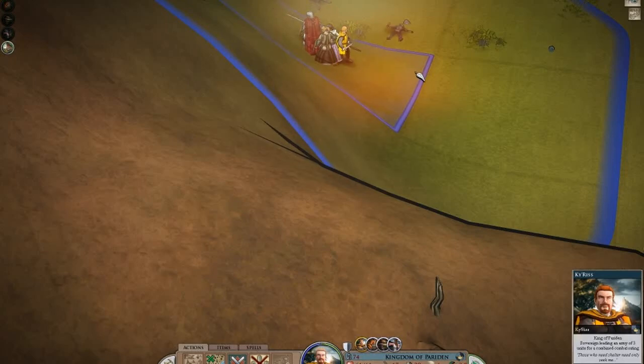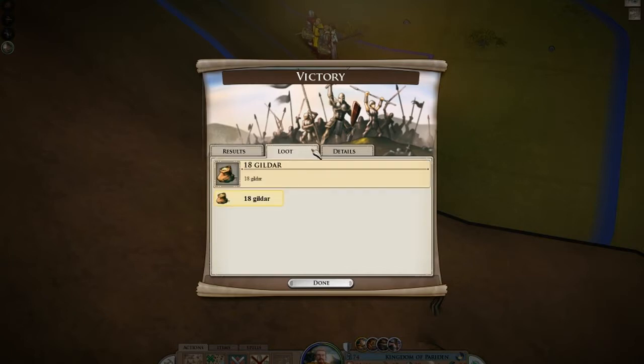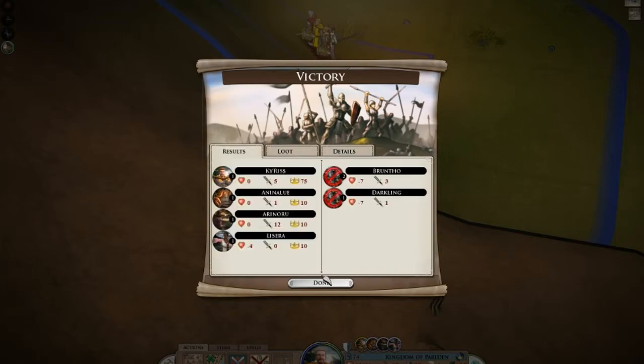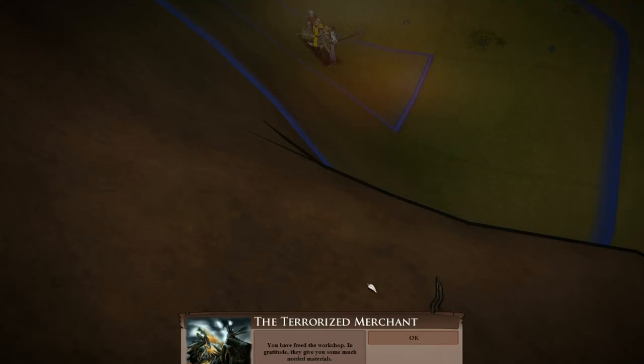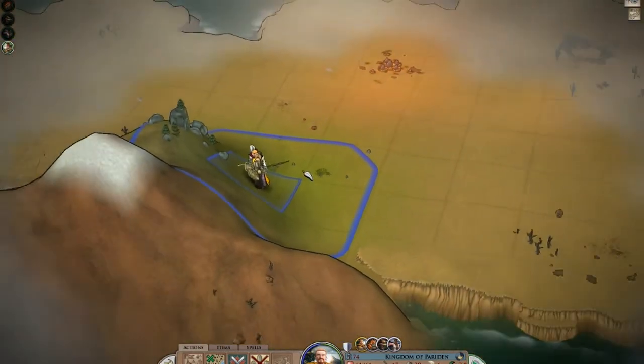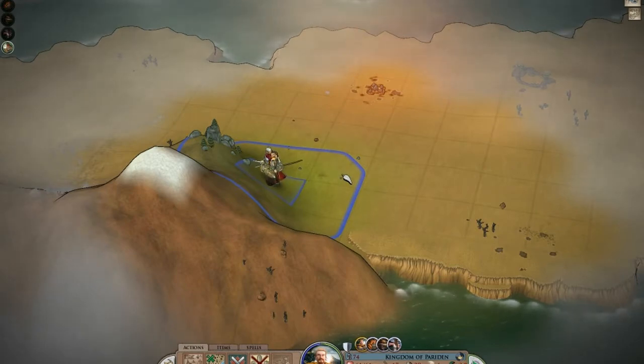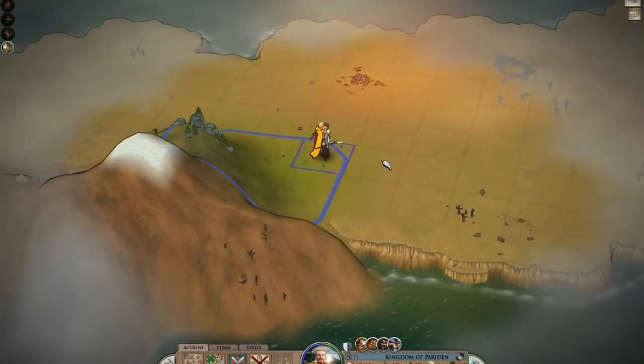We destroyed them with confident effort. Lysira took a little bit of damage, but we turned around and were able to kill them. We got some gold and some materials and helped put a little bit of a dent in our adventuring debt, as it were.